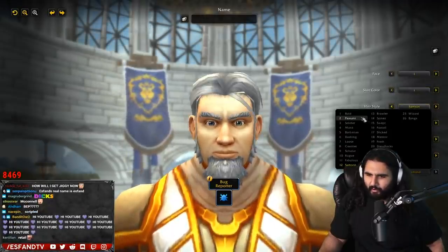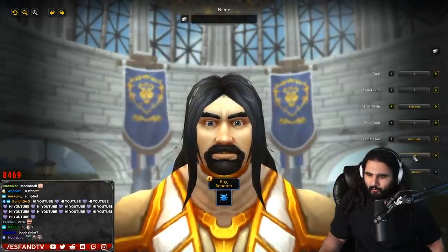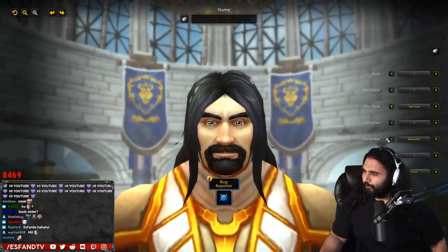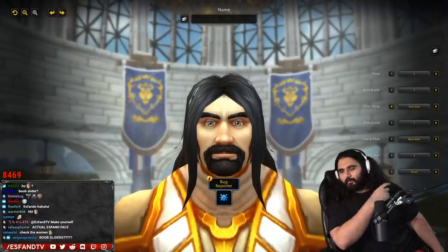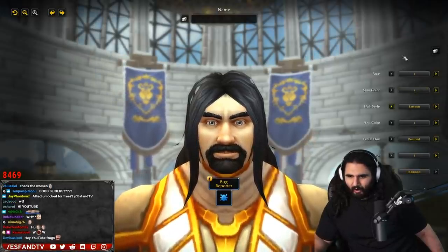They have added a lot of stuff recently. We can start with a human male. They've added a head shape or face shape — some of the options. You can click the buttons and it's oval, boxy, and diamond.